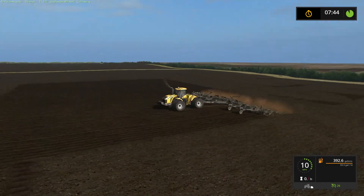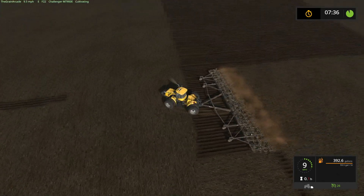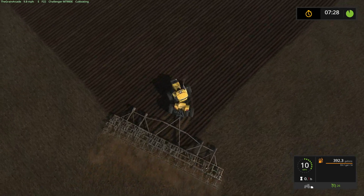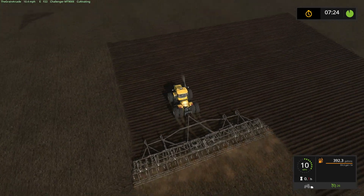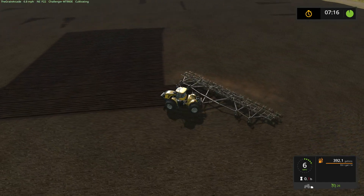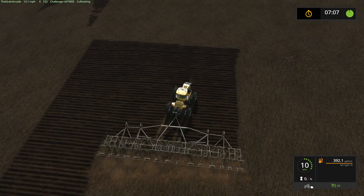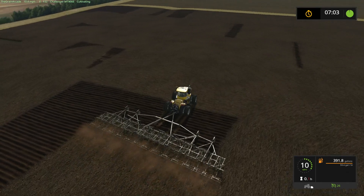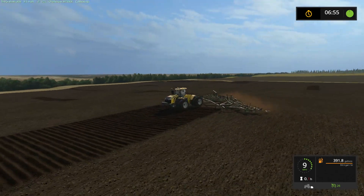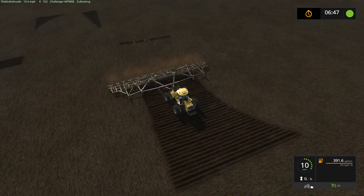I think it still misses spots - maybe because of the bumps and the size of this cultivator. Maybe I'll save this cultivator for big fields. It should be able to make a couple long passes and make the mission tick over. I think it's missing all these spots - I hope it'll click over to completion. It does miss a lot out here with all the bumps, which is why I haven't bought this field yet.